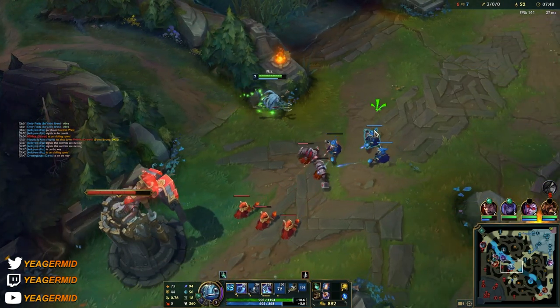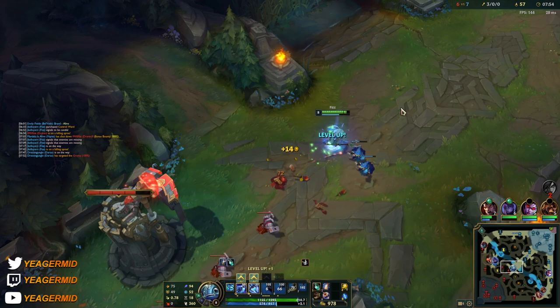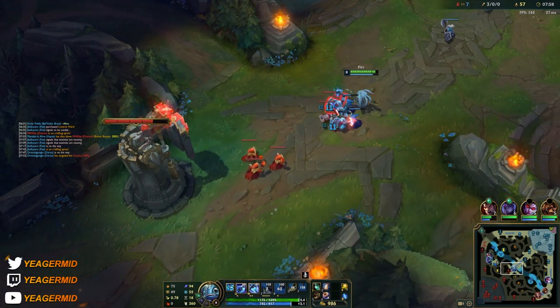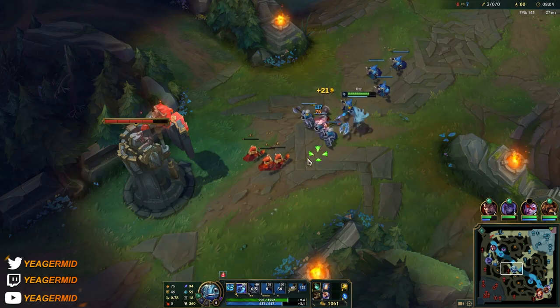That's why you don't want to blindly use your ultimate unless you're sure you can hit the opponent. When you want to push the wave, just press E once and let it do its thing. Don't recast it, because recasting makes it come out faster but you don't get that massive hitbox — it also doesn't slow.